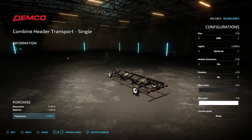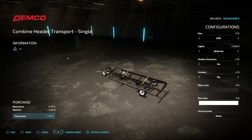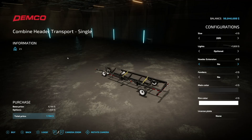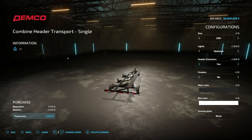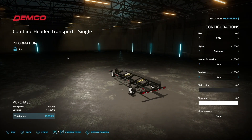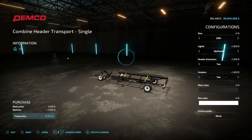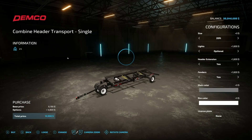Let's use the single version to show you the customization options. For lighting, we have standard and optional — this gives you your trailer lights on the very back. Next is header extension: if you've got something like a corn head or something where the front part goes out a little bit further, that option will be perfect for it.